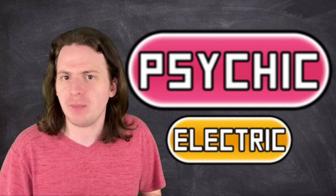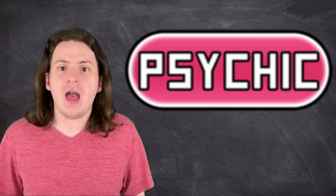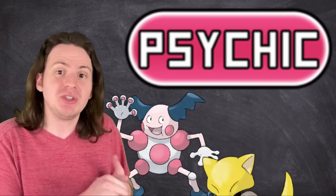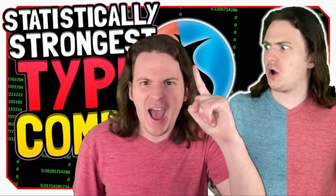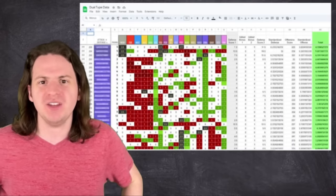A strong Electric move is especially important thanks to the large number of Water types and birds — and by birds I mean exclusively the Pidgey line; these guys are freaking everywhere. There is one problem though: Psychic is pretty trash defensively, and all the monotype Psychic Pokémon are either garbage, useless at early levels, or banned. So we need to find the dual typing that would be most helpful for not dying. I do have a spreadsheet calculating how good each type combination is from both an offensive and defensive perspective — according to my data, a Psychic and Steel type would be most ideal, but Metagross isn't available until late game even with trades.